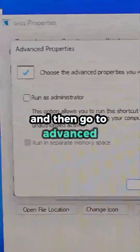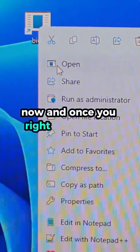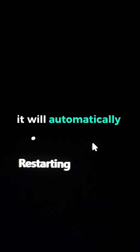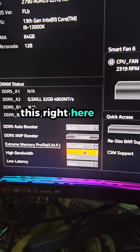Now right-click on the shortcut, go to Properties, then go to Advanced and make sure to tick 'Run as Administrator', then hit Apply. Once you right-click and run as admin, it will automatically take you to BIOS.